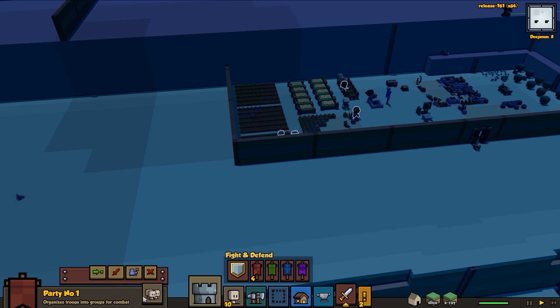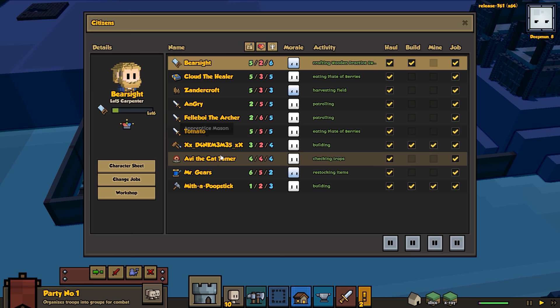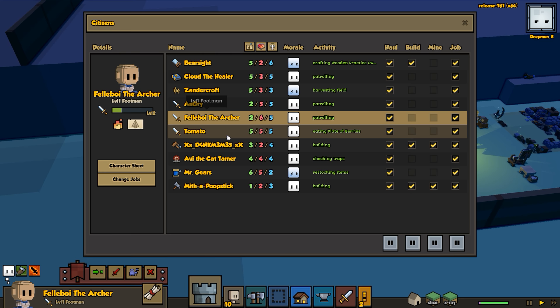Shall we attack the goblin camp? Do we have enough with our three warriors? Actually we have four warriors - we have Tomato too. Tomato is also in our group. Has anybody been high enough to pick up the new armor? Fell boy and Angry probably have the padded vest. They should be high enough level to put on the breastplates - I think it's only level two footman.